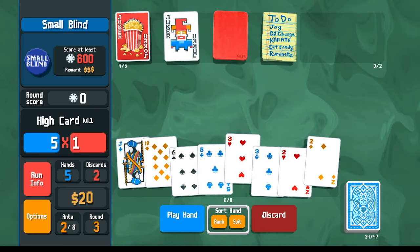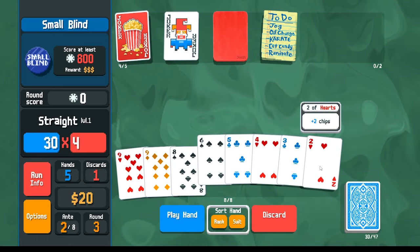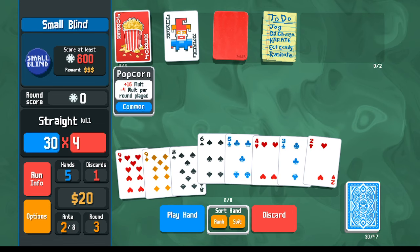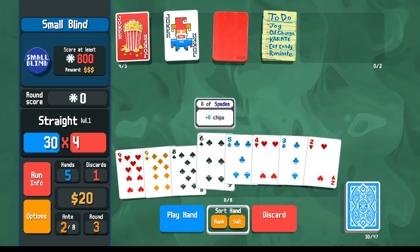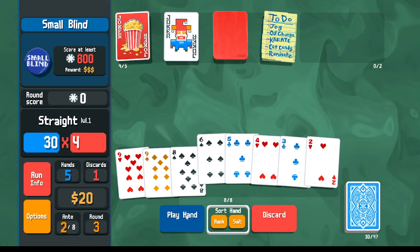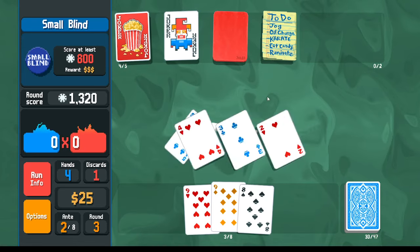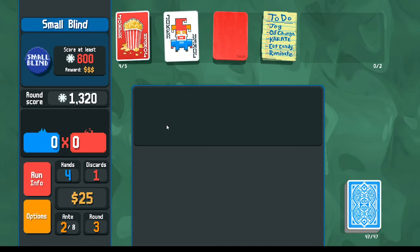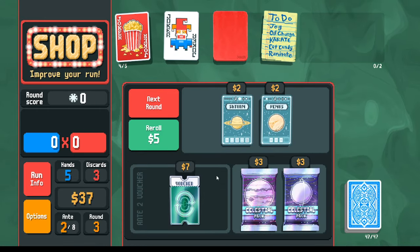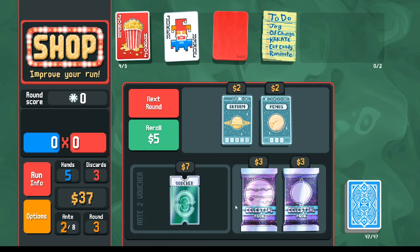Got the two and another three — missed the ten but can still get the four for the straight. Got it — the four completed the straight. Combined with plus sixteen from the popcorn this definitely wins the round, and it triggers the to-do list for five dollars.